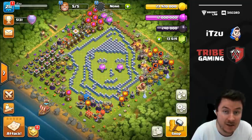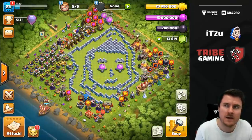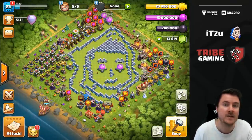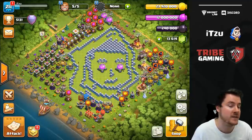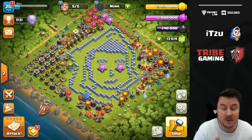Hey guys, welcome back to another video. Today we want to talk about Warden attacks — or more specifically, what happens if you do not have the Warden, and what attacks you should use to not only get loot but get three stars as well. At the same time you can practice a little bit more for your war attacks.